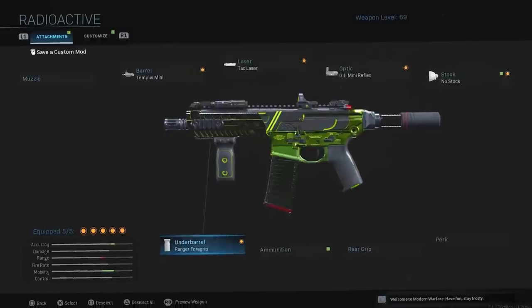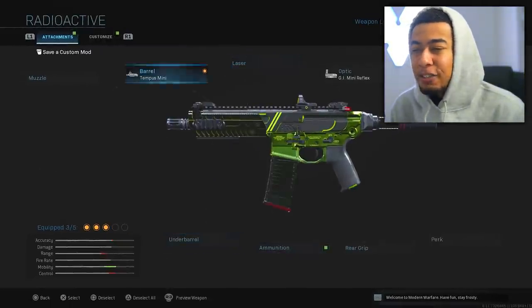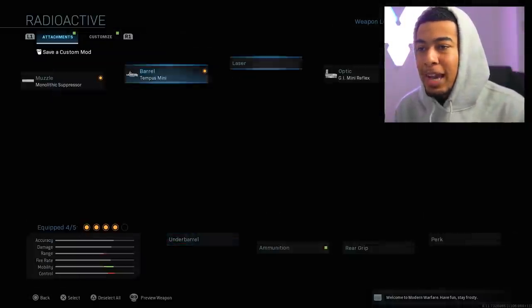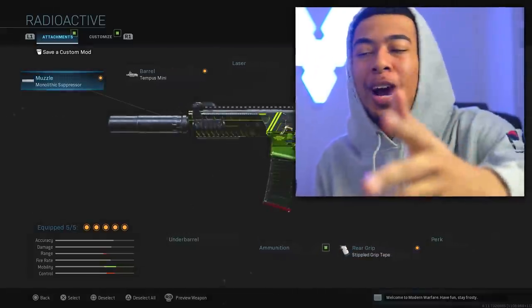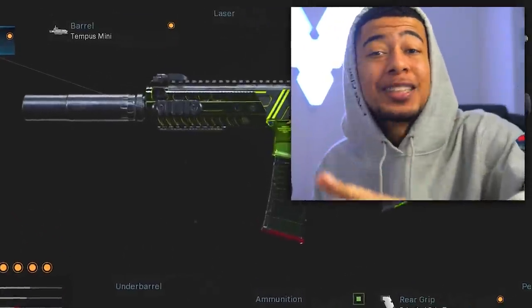When you buy it, it comes a certain way, but I like to change it a little bit. Things like the tac laser or the ranger foregrip — I took those off. I put on the monolithic suppressor to add a little bit of damage, and then I added the stipple grip as well to aim in a little bit faster. I used this setup yesterday in ground war and got a nuke with it — you guys will see that in this video. The new M13 is crazy.